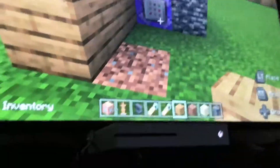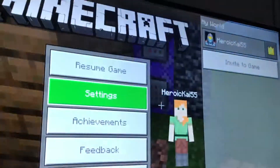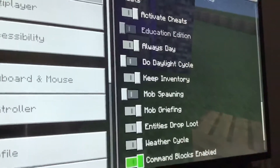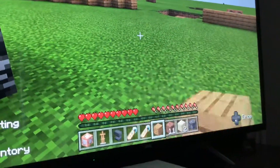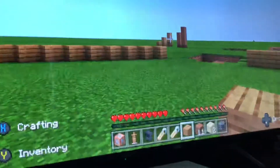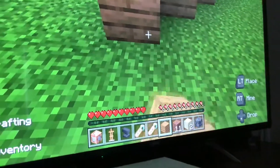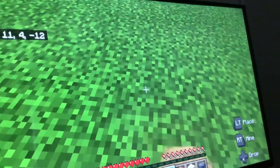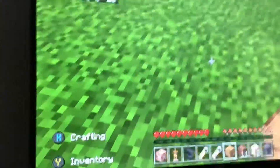I put the command blocks off, but let me just show you basically what they do. Settings, command blocks enable. Now, as you see, I can build because this is my base, but the second I go out, I can't break. Then I must just walk away a bit, and that's how you do it.